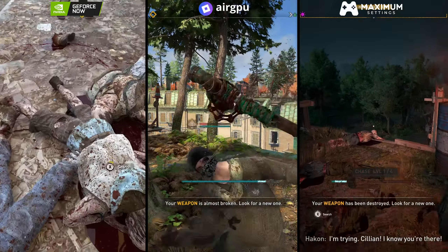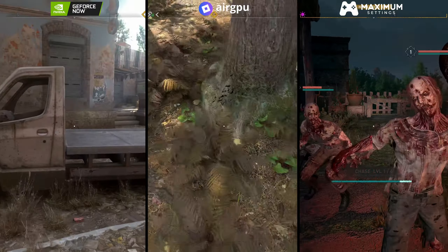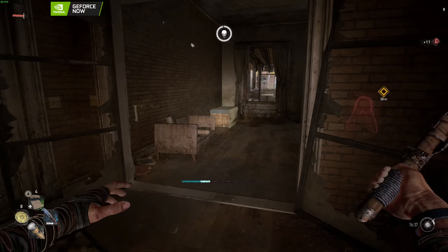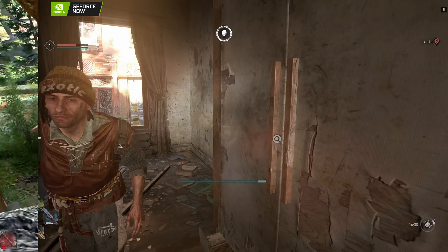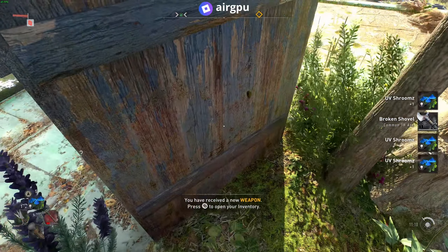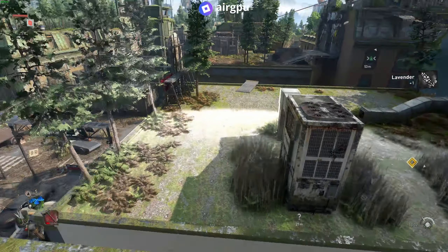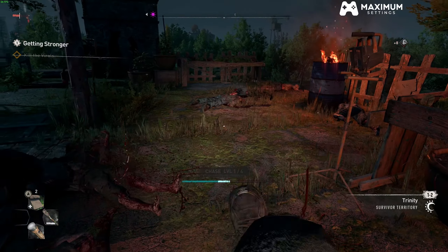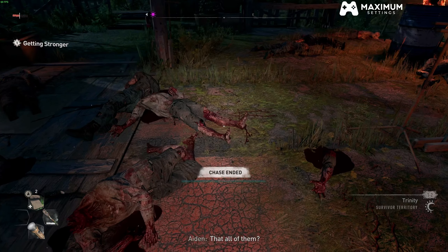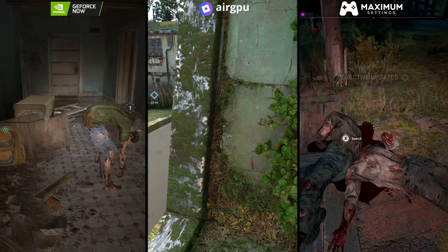Coming back side by side, GeForce Now does look a little more blurry compared to both other images. Although the Maximum Settings 6800 XT does not have ray tracing, the color and overall image quality is still exceptionally good. Between AirGPU and Maximum Settings — one is the A10 using Parsec, the other is GameStream on an AMD 6800 XT — I do actually prefer the colors of the Maximum Settings version, and there is quite a price difference between those two.